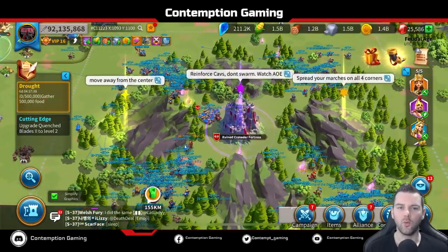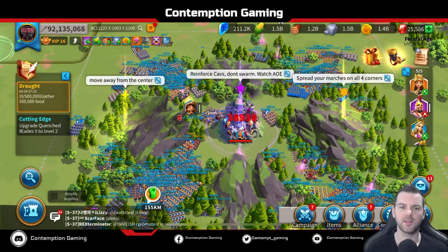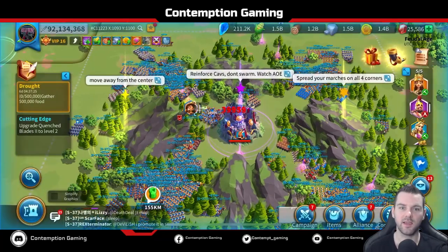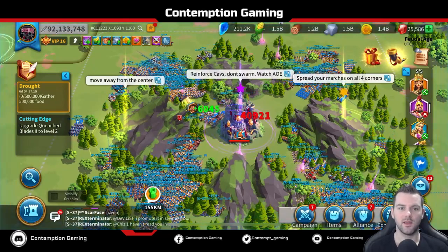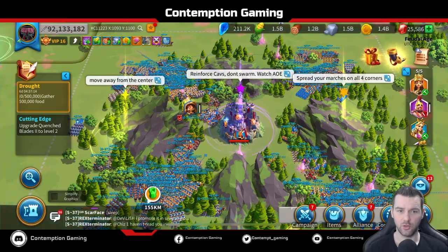You don't want to swarm the Ruined Crusader Fortress, even at the end — it's not suggested. You'll see we do it; don't do it. You want to keep the area of effect, which is the AOE, completely clear. You'll see people in this area and it's a no-no. We'll just watch what happens when the Ruined Crusader Fortress starts casting his area of effect skill — it's huge.